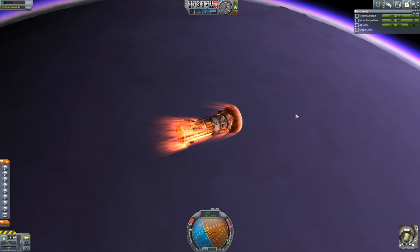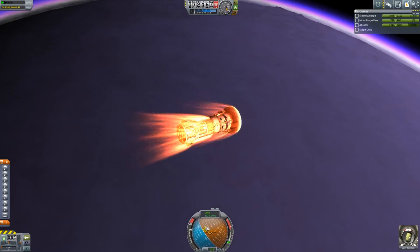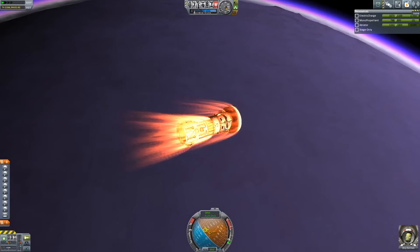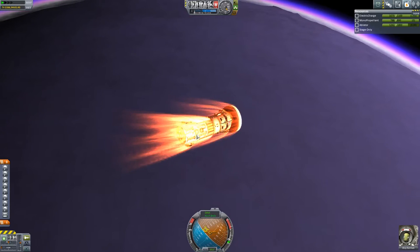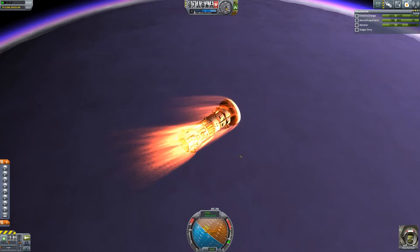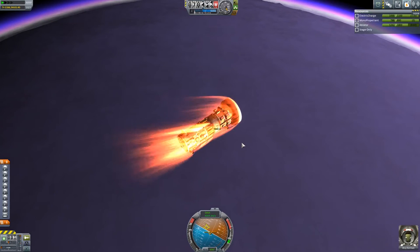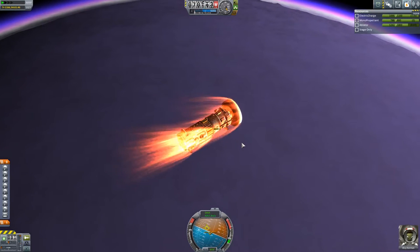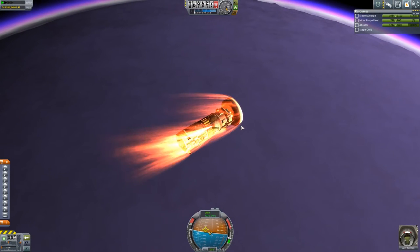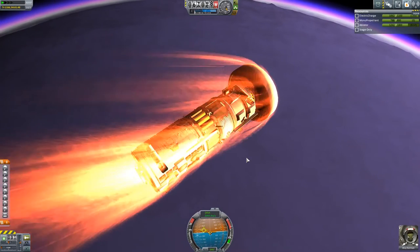We have a few things that could conceivably explode just from how this is going. It looks like this is trying to turn the wrong direction — that's not good. We want to keep the other side pointing forward. We do not want this flipping around. I've tried to design this so that most of the weight was over here. And we have things heating up in a hurry. Maybe I should have kept the SAS on, because this does not want to cooperate.